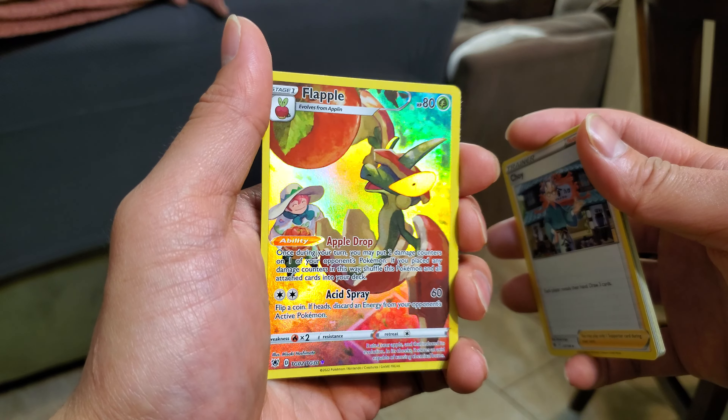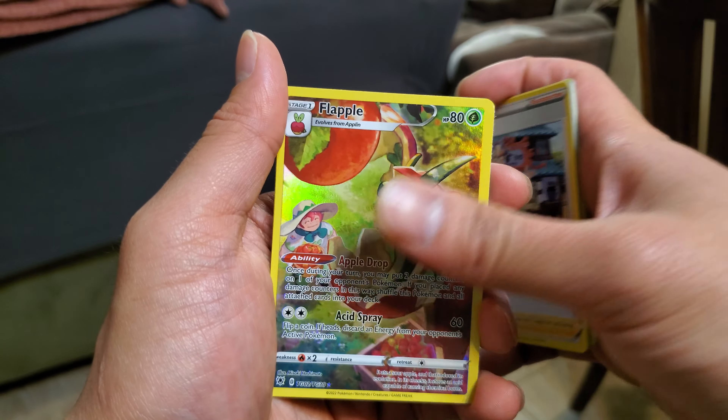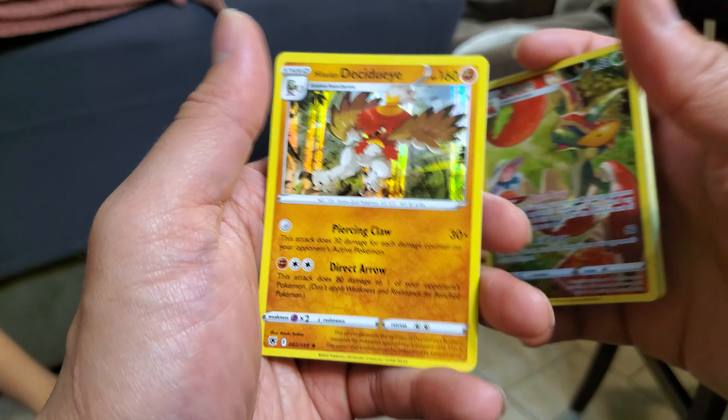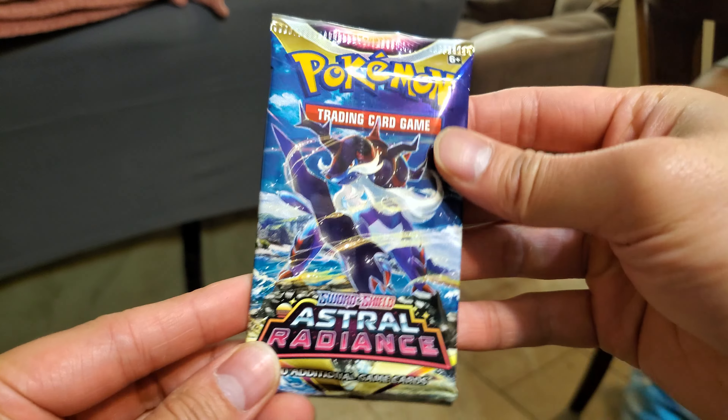A Shaymin — oh baby! Another character rare — Flapple! Man, the trainer gallery cards are super nice, love the way the light hits them. And oh — just a Hisuian Decidueye for our holo. Okay.